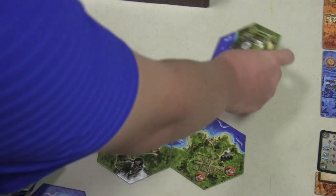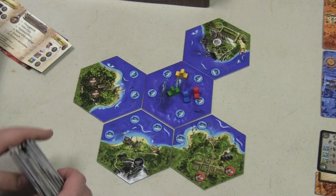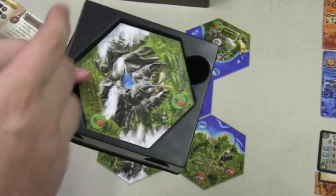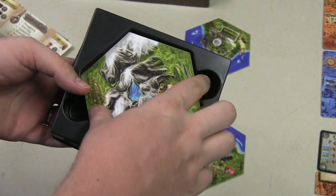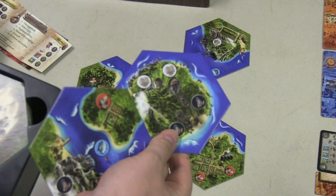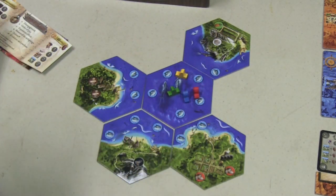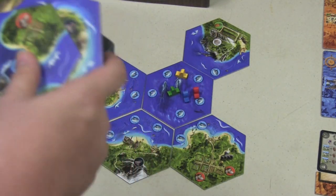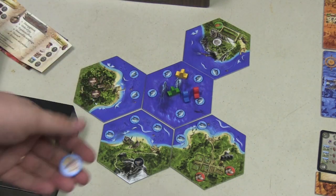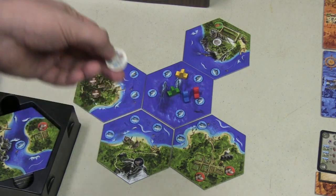Everyone gets to put out one tile, and during the game one of the actions you can take is exploration. Exploration is a really interesting mechanic — you can see the top tile and decide if you want it, or you can say you want the tile underneath it. You don't know what's on the other side, and you don't know what's underneath, but you can only pick one. You have to place it next to where you have people or boats, touching two tiles. If you successfully explore, you'll get an exploration token, which can be used for points or as a wild good.